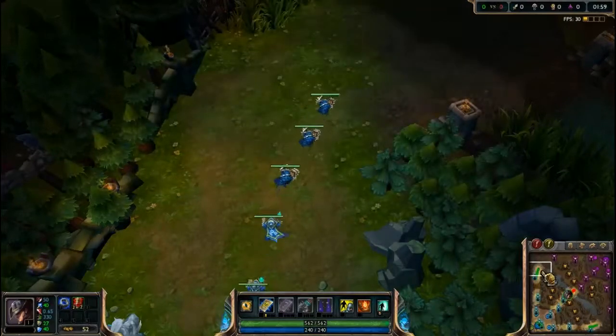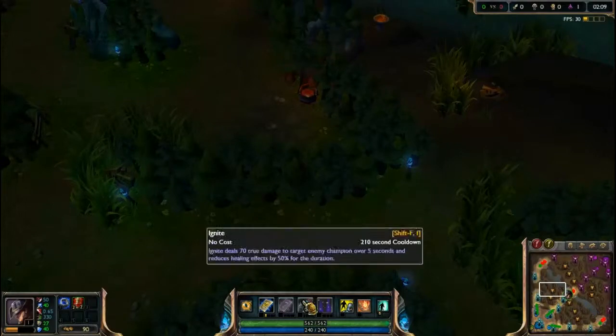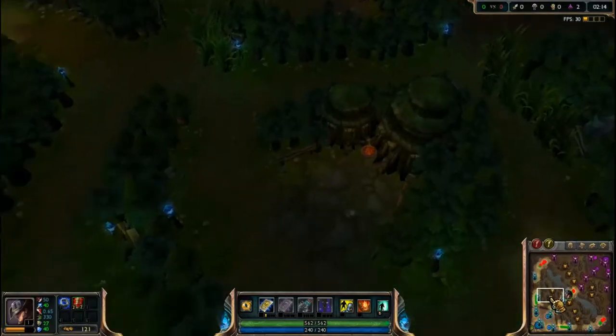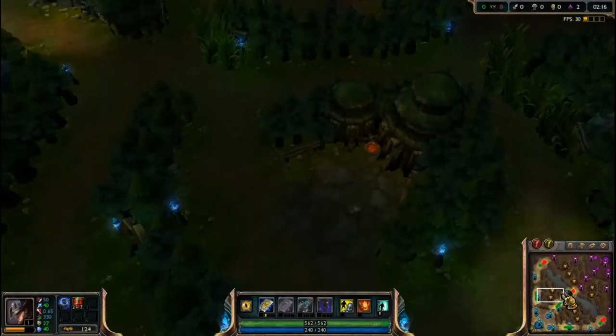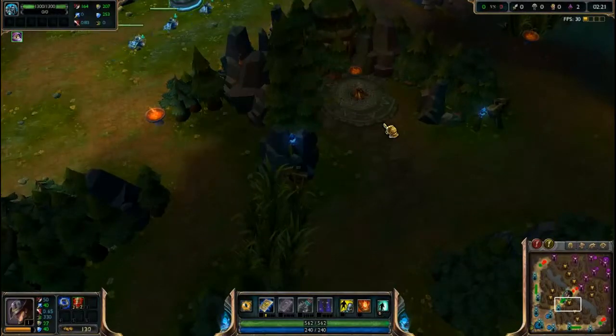If there is only one person in top lane, there's going to be one person in the jungle going after buffs such as blue buff, which gives mana regeneration, energy regeneration, and cooldown reduction on your spells. Every spell has a cooldown, so if you have cooldown reduction they have less time before they're back up. There are also wolves and wraiths which give a set amount of gold when you kill them, and that amount increases over time.